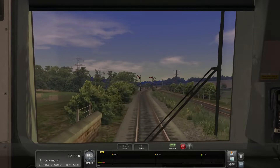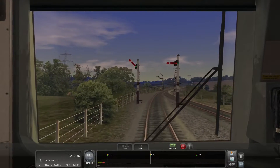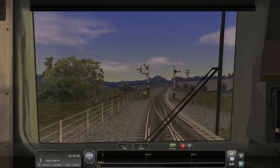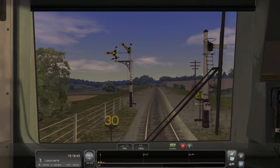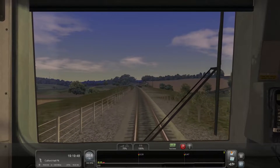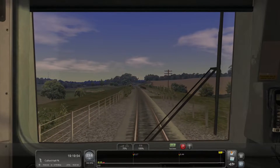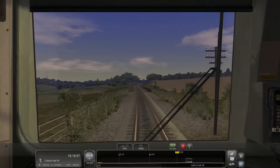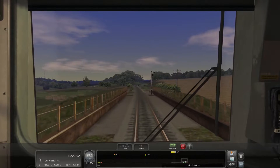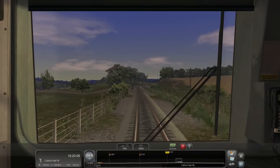Let's just say you're not going to have a good time stopping at Culford Halt. If there's any reason to turn this scenario into a standard scenario, this is it — you're going to have a hard time getting your stop in here no matter how you slice it. Now we have a 30 speed limit. There's a 45 up ahead and our little one-car platform is right after it. It's literally a one-car platform and you have to get the last car in — it's just a stupid arrangement.